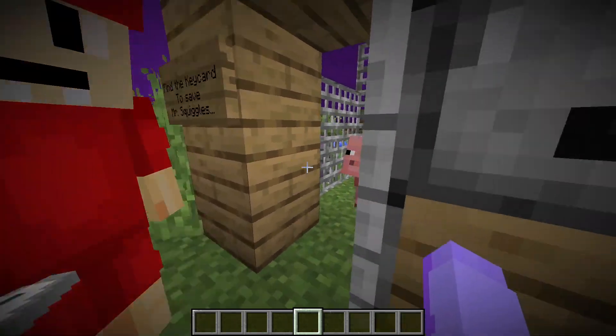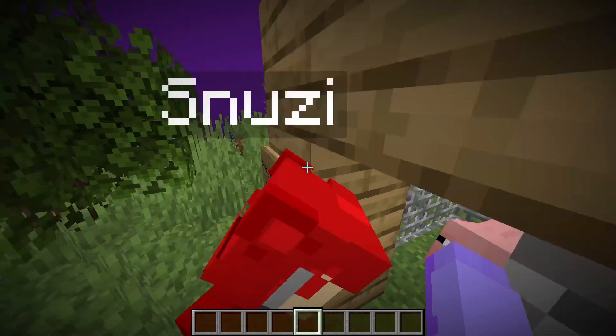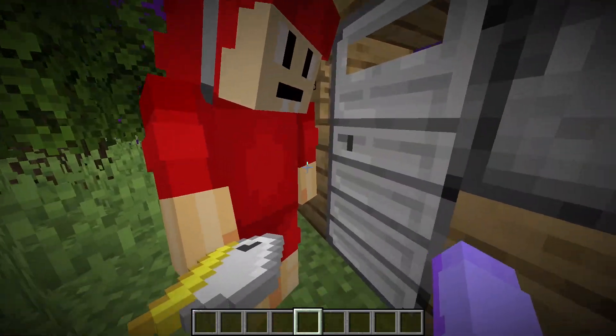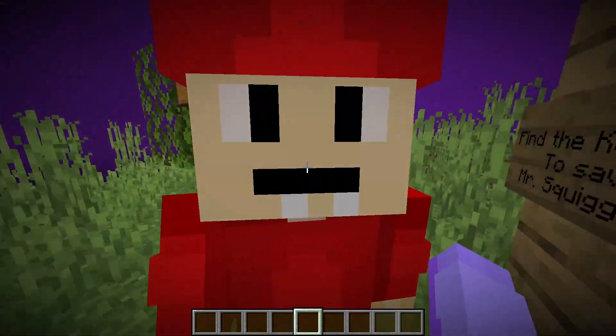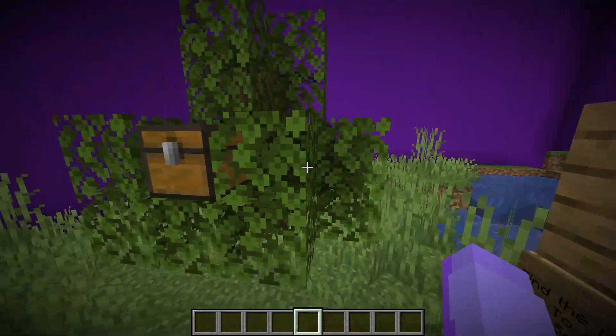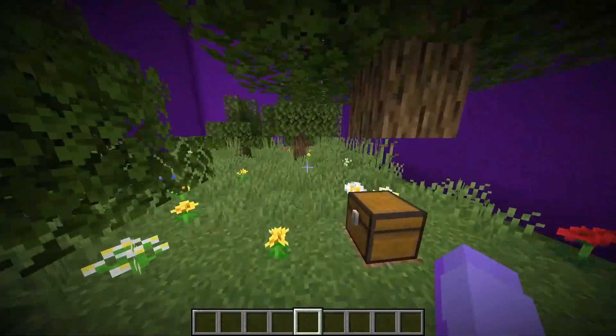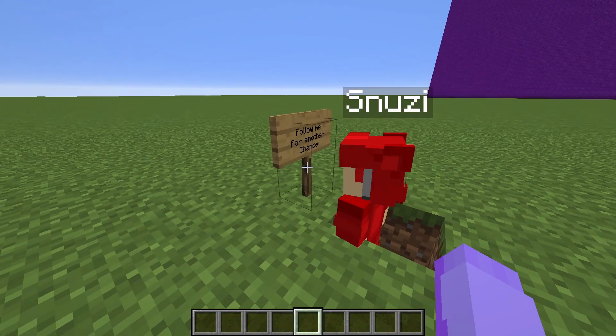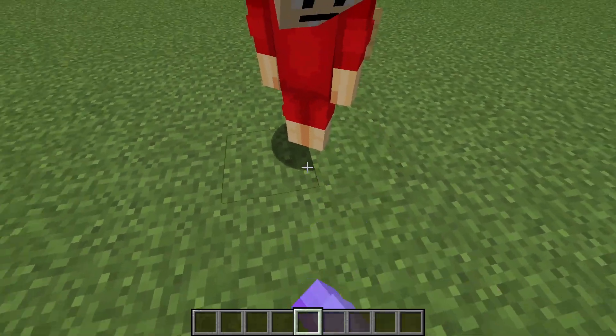Snoozy tries to get Mr. Squiggles out but Mr. Squiggles won't leave. Soups jokes that this is actually Mr. Squiggles' real home and he wants to stay. Soups also jokes that Mr. Squiggles will eat Snoozy. They move on to the next part. Snoozy follows Soups through the area.